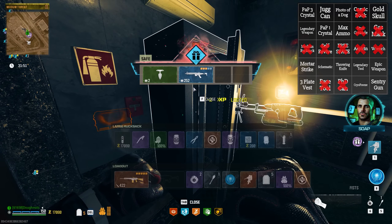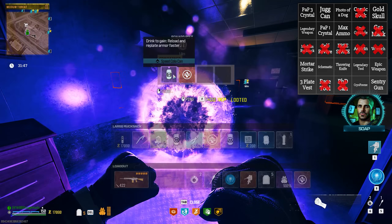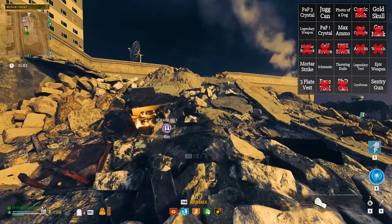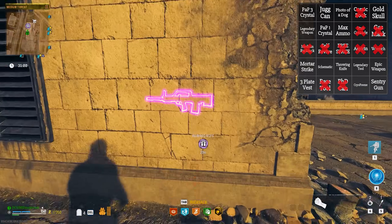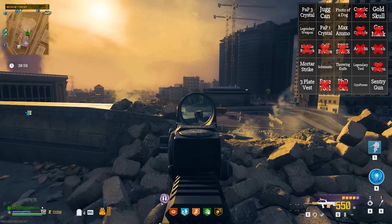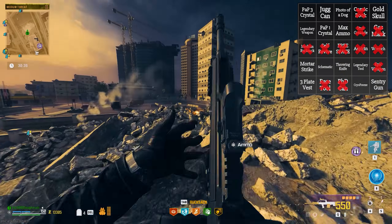Maybe we'll get lucky with a purple. Nope. Maybe we'll get lucky with a schematic. Speed cola can — dang it. I do want to double pack-a-punch this weapon that I've got, but first we have to get this epic LSW, which is genuinely not bad here without any pack-a-punch. In terms of things like the sentry gun and mortar strike — things that you can purchase from the buy station — I think I'm going to allow it for this game just to see how easy it can be, and then we can readjust the difficulty later.